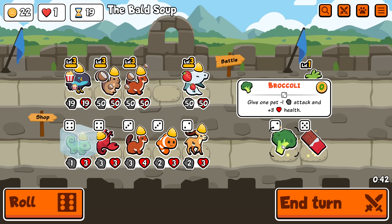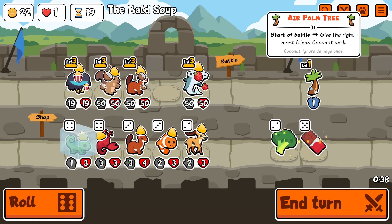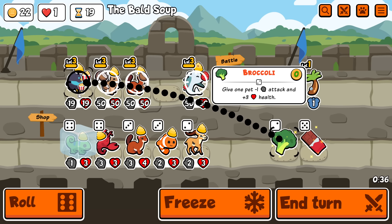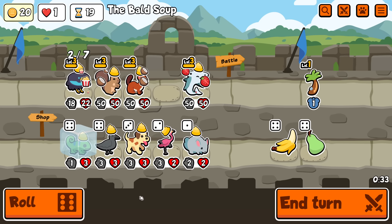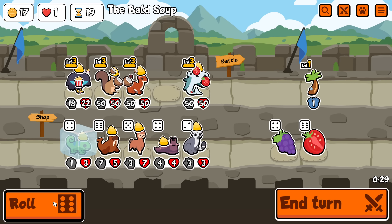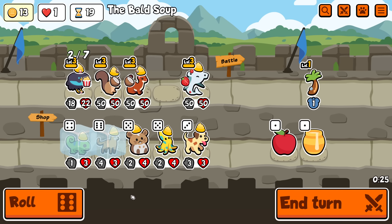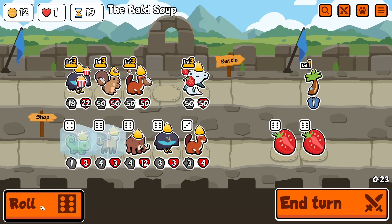I don't have a use for these. I don't want — I mean, I could try and get peanuts on there, maybe. Yeah, sure. I mean, it's not going to make much of a difference, but yeah. We're looking for a pill again. Come on. I'll freeze Mongoose — it's the only other thing I might care about here. Come on, one pill.